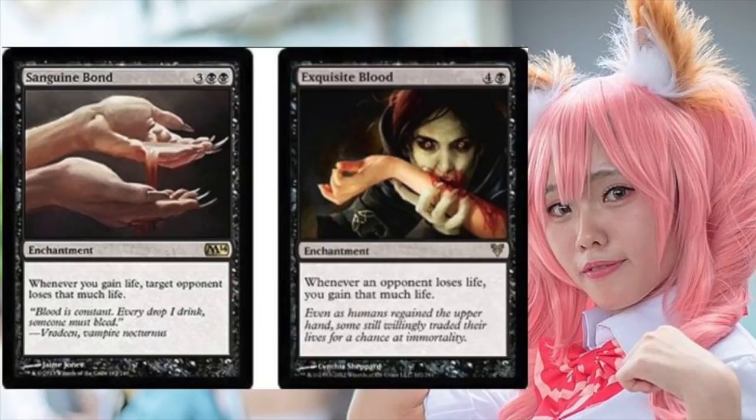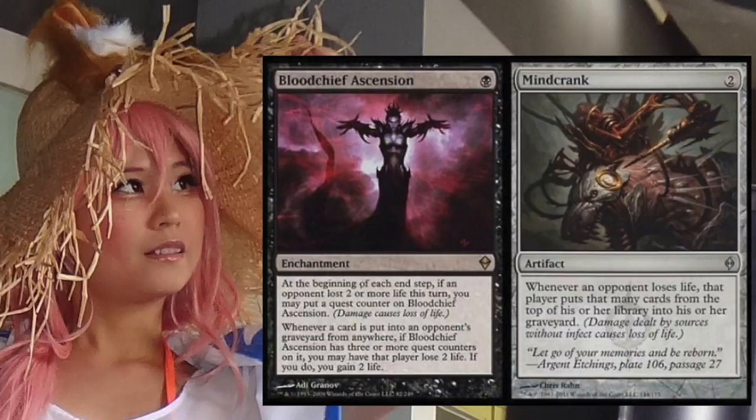The classic Sanguine Bond and Exquisite Blood combo: Sanguine Bond costs three double white and double black — whenever you gain life, target opponent loses that much life. Exquisite Blood costs four and a black — whenever an opponent loses life, you gain that much life. It's an infinite loop. There are many black cards that cause life loss to trigger it. Both cost five, both are enchantments in black, both can be tutored. Very simple, very symmetrical.